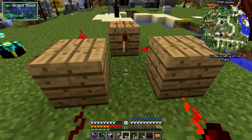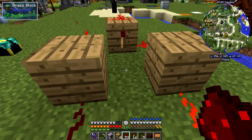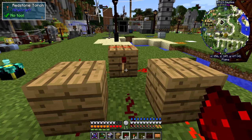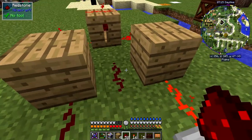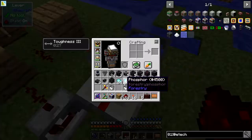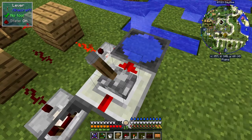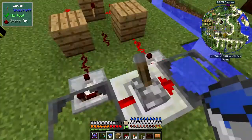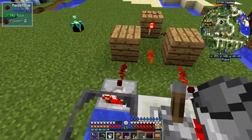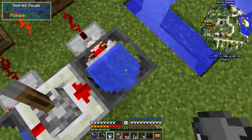Run that down here like this, and I can do the same on the other side which is easier to see. Put some redstone down - so when this has some water in it and we put water in this tank, this one goes on and that one comes on because both sides have got redstone signal.